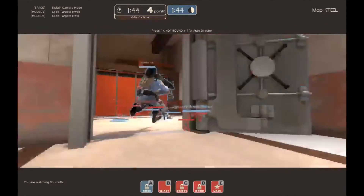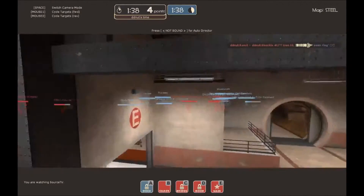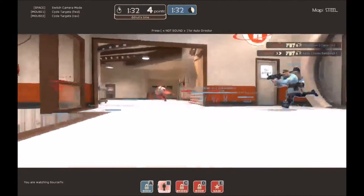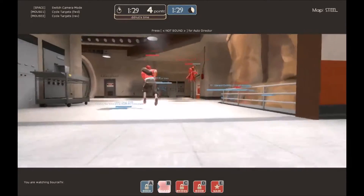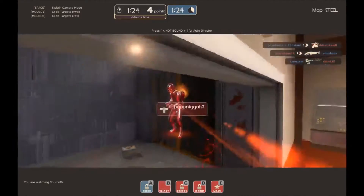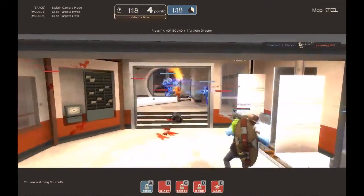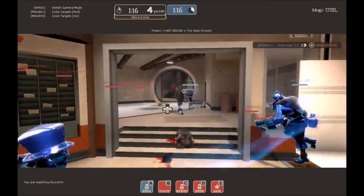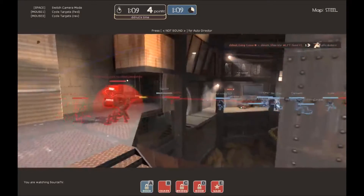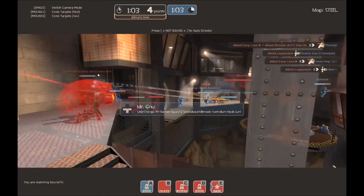We do have the blue soldier coming in from way behind red, really trying to flank them. He's trying to get into the connector from a different route — he's got a really good flank on the medic, he sees him in sight. He is coming in and the red medic is caught in the pop with only a scout to work with, and the scout is stuck behind the sentry gun. They have a minute fifteen on the clock — I don't think that's going to be enough time to cap. I would call this over, but we are not giving up just yet.